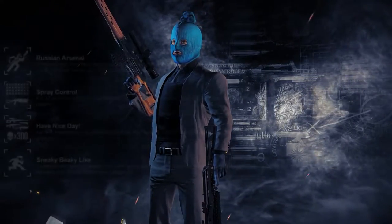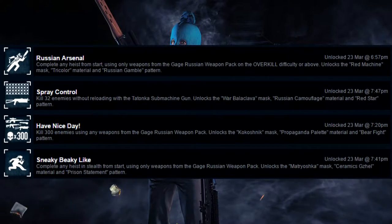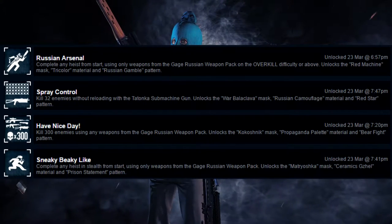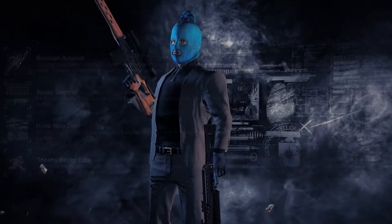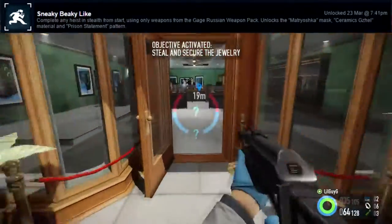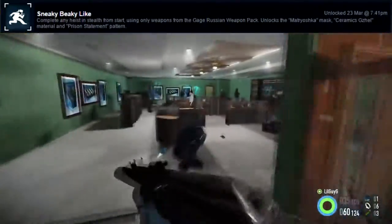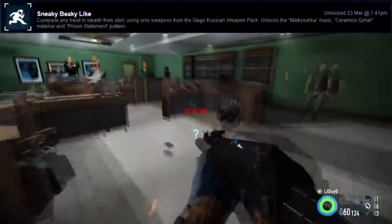As you can see on the screen here, we have the 4 achievements. The first one is Russian Arsenal, then Spray Control, Have a Nice Day, and Sneaky Beaky Like — a cheeky reference to CSGO because of the Russian meme thing. I'm going to start with the easiest one, Sneaky Beaky Like. The description is: complete any heist from the start only using weapons from the Gage Russian weapon pack. This unlocks the Matushaka mask along with patterns and materials.